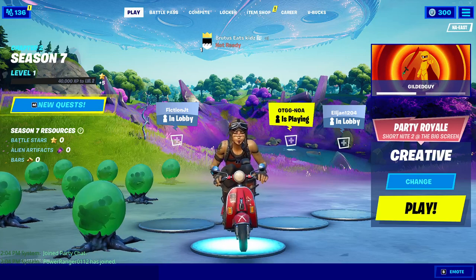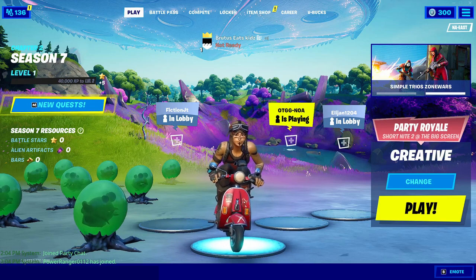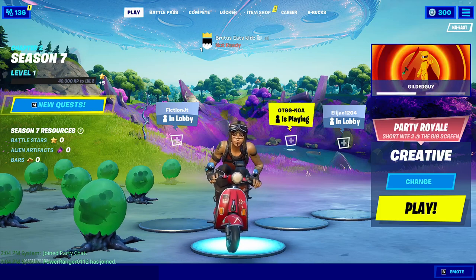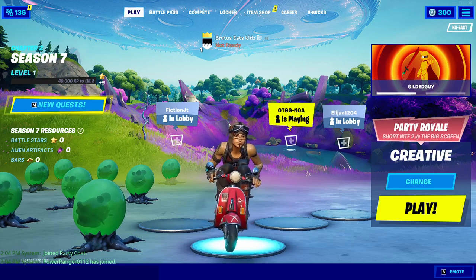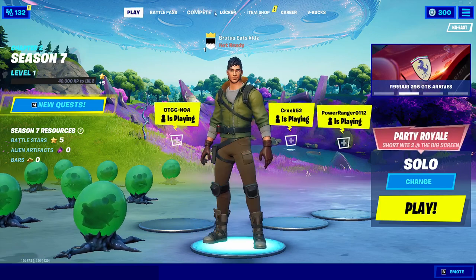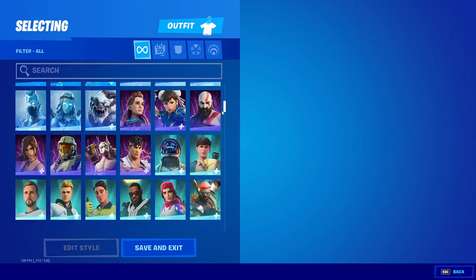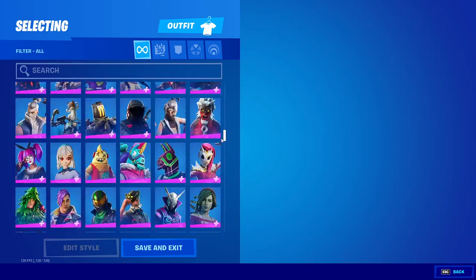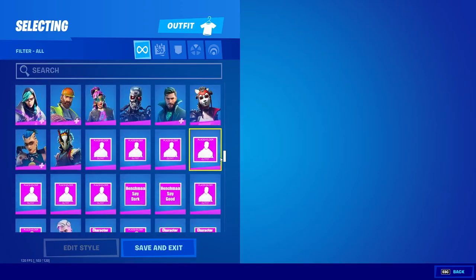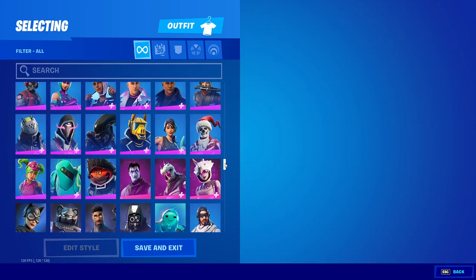Hey guys, welcome back to another video. In this video, I'm going to show you how to get a Fortnite private server. This is going to be a hybrid private server, which means it'll give you every single cosmetic up to the latest version, which is version 17.2 as of the time of this recording. You'll be able to join your friends and show them your OG skins, and they'll be able to see it. This hybrid server also has a new feature which lets you go in-game into creative, but there are a few limits which I'll be explaining later in the video.